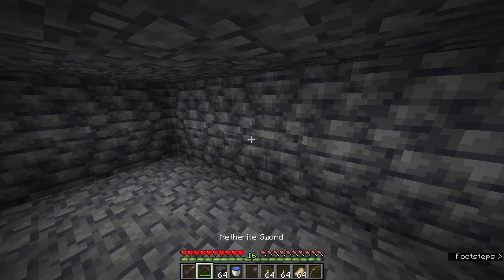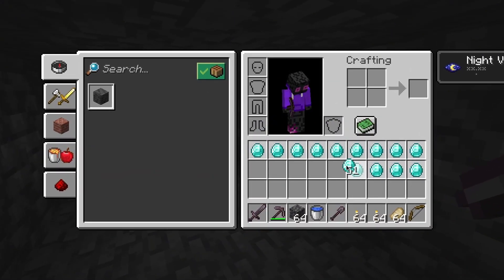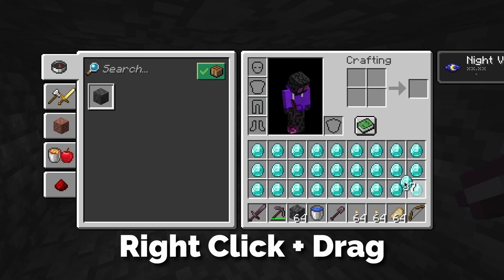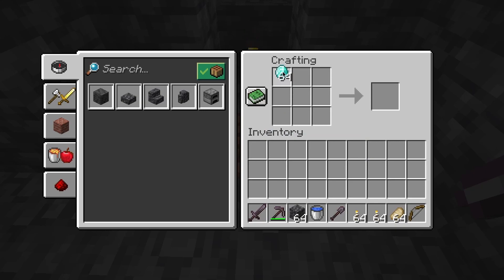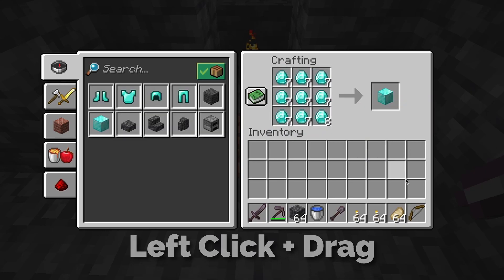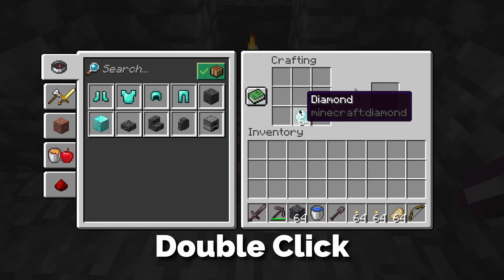If you want to ready your inventory for a mining session and pick up only specific items, hold the desired item, hold right-click and drag — you will spread them one by one. If you want to spread the items evenly, when crafting blocks for example, you can do that by holding left-click and dragging. But if you mess up, you can double-click on that item and it will stack automatically.